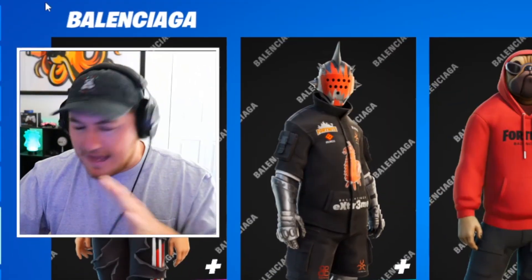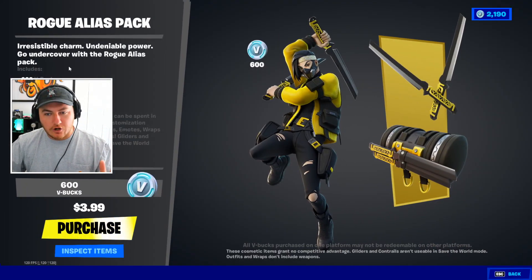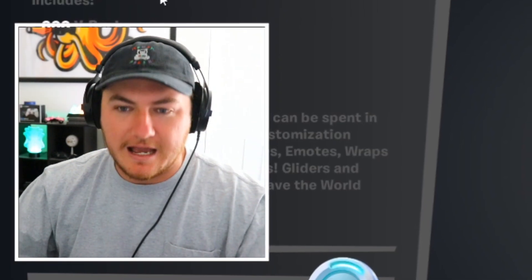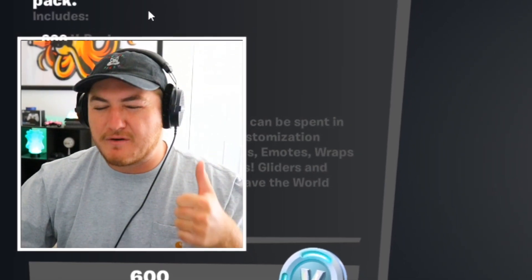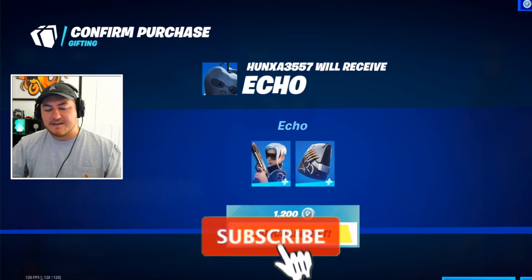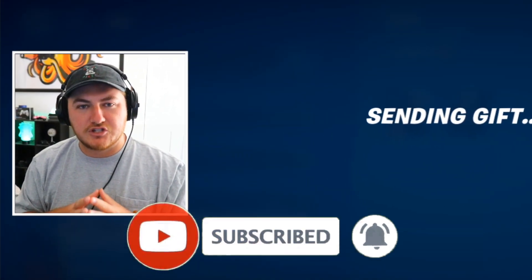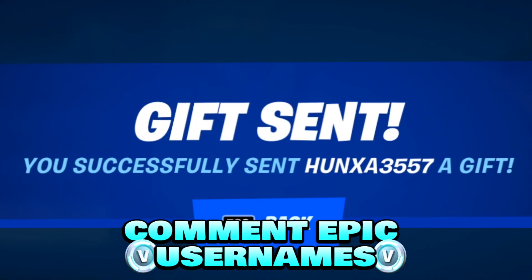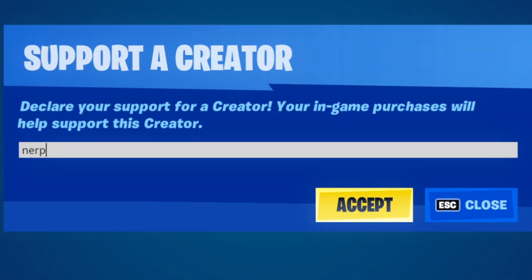For those of you guys that are new here to the channel, we actually send a gift to a lucky subscriber in every single video. We have a brand new starter pack for Chapter 3 Season 3 called the Rogue Elias Pack, which looks insane. Unfortunately I'm not able to gift this, but it is only $4 so the amount of V-Bucks and rewards you're getting is a very good deal. If you want to receive a gift in a future video, all you have to do is drop a like, make sure you are subscribed with notifications turned on, and leave your epic usernames down below so I can add you and send you the gift. And a big shout out to everyone using Supporter Creator Code NERP.